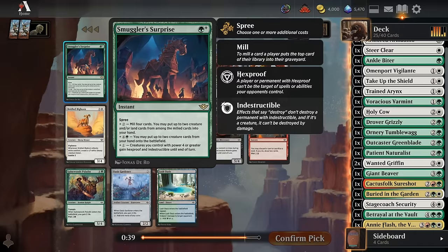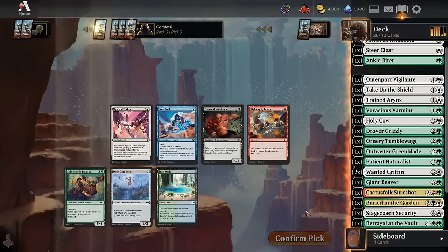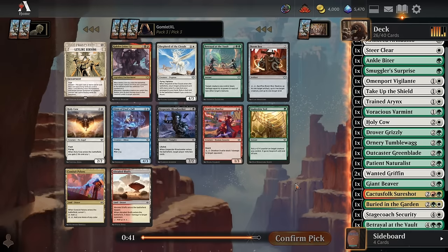Pack 3 pick 2: Smuggler's Surprise. For three mana at instant speed you can mill four and put two creatures or lands from the milled cards into your hand — that's a solid instant speed draw spell. For six mana you put two creatures from your hand onto the battlefield — that's really bad in limited. For two mana, creatures you control with power four or greater gain hexproof and indestructible till end of turn. The instant speed card draw aspect is fine, and we do need more non-creatures, so we'll try it out. The flexibility probably makes it pretty decent, but it's certainly not the most exciting of the spree rares.